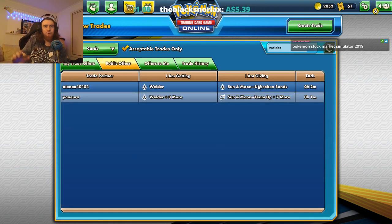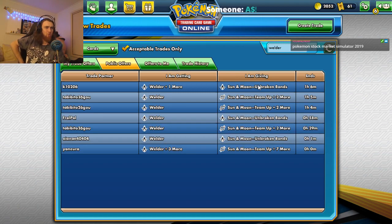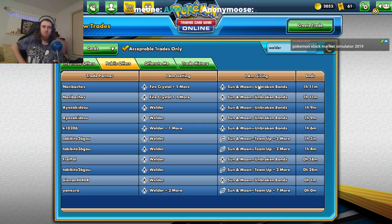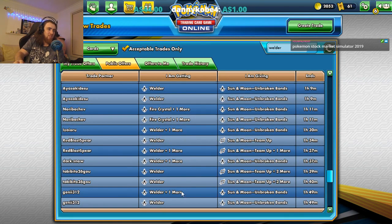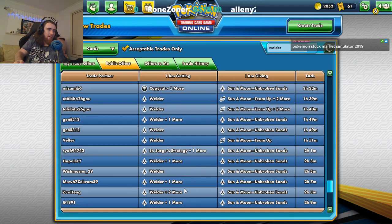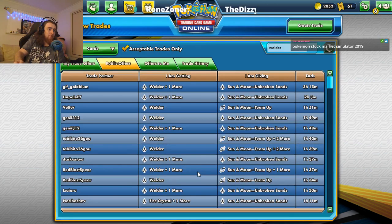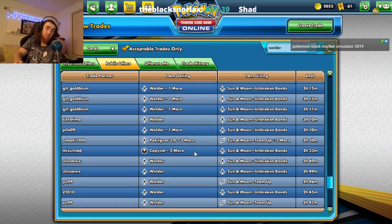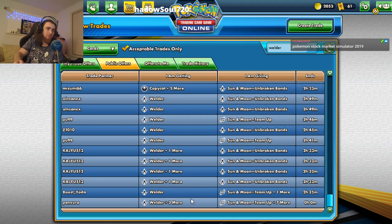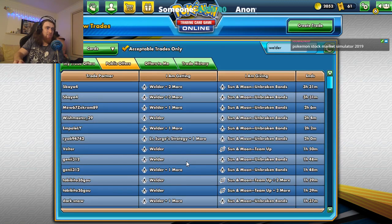I'd also love to grab some Mysterious Treasures but I already did that earlier. So we're going to go grab these four Welders for a booster pack, which is ridiculous I know. But it means we don't have to keep buying booster packs in order to use this deck. The idea is to try and make a cheap deck — one where you don't have to buy like Diancie, although that would help any deck.